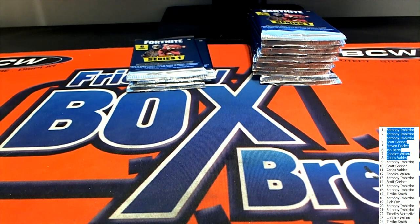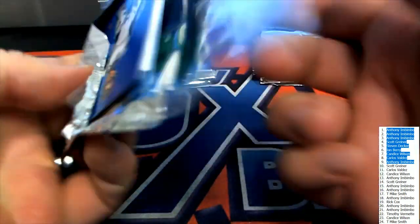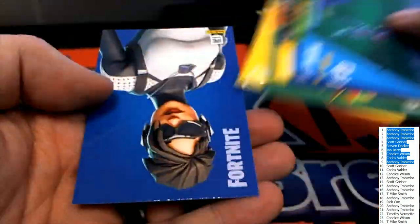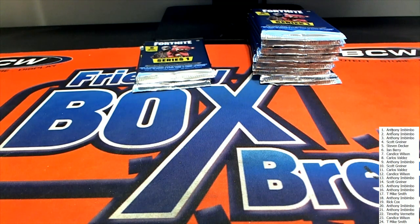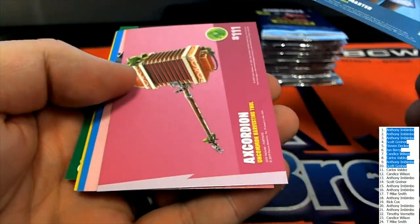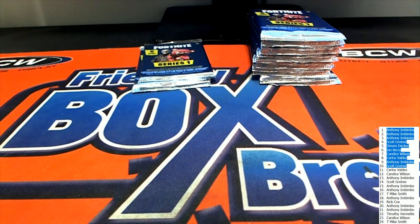All right, Anthony I is next. Here we go — rare outfit. Uncommon, uncommon, uncommon. All right, that was Anthony I. Scott G is pack number ten — good one there. Rare, uncommon, uncommon. Good comments. All right, that was Scott G.